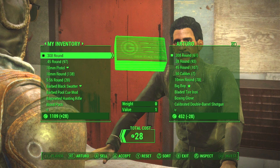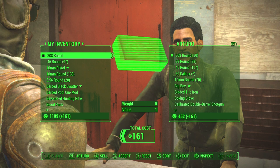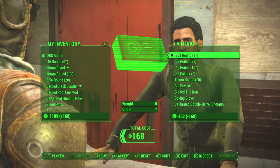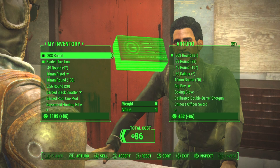Watch the bottom of his inventory — you'll see the minuses. The game thinks you still have one 308 round, so you can just keep selling. You can even go buy something else, like this blade of tire iron, then go back to your 308 round and just keep doing it.